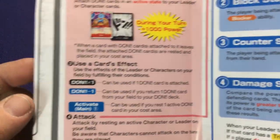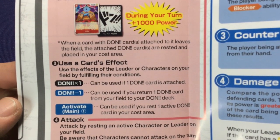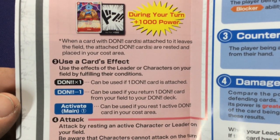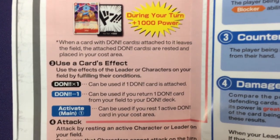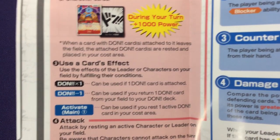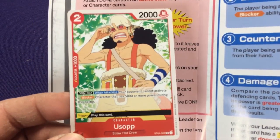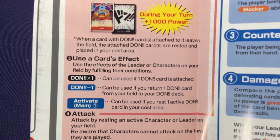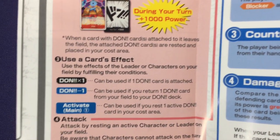You can also use card effects using the abilities of your leader or character cards on your field by fulfilling their conditions. For example, Don x1 can be used if one Don card is attached. Some abilities can only be gained if a character has a Don attached — like Usopp here who has Don x2, so he has to have two cards attached to use that ability.